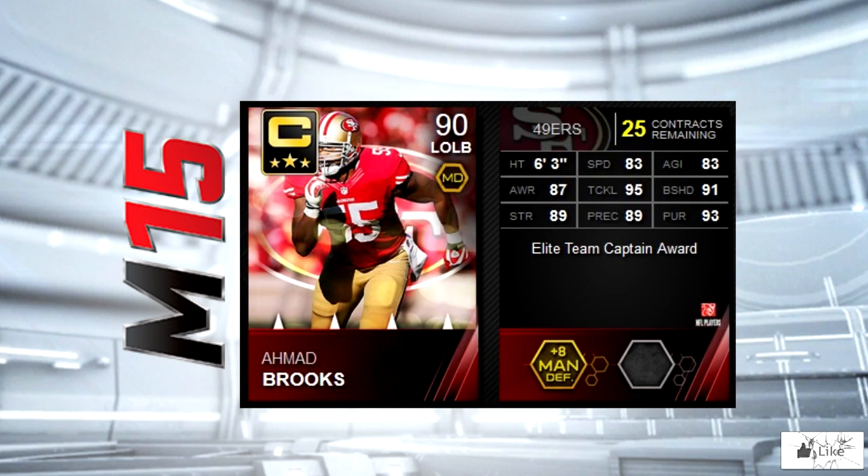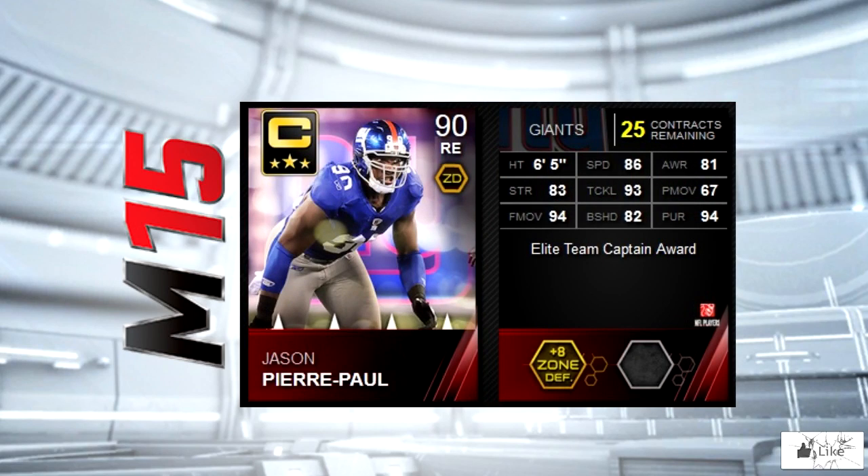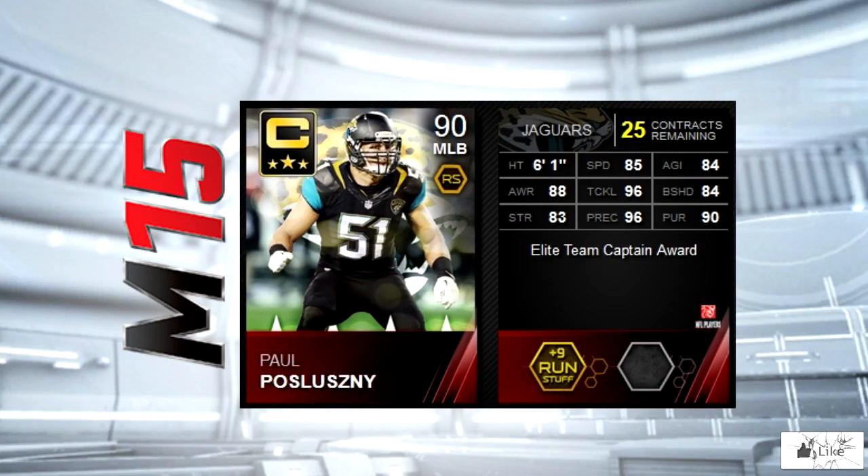The San Francisco 49ers have Ahmad Brooks as their team captain. He's got 95 tackling, 91 block shed, and 93 pursuit. Jason Pierre-Paul is dropping in as the team captain for the New York Giants. He's got 93 tackling with 94 finesse move as well as pursuit.